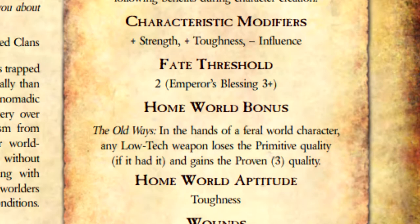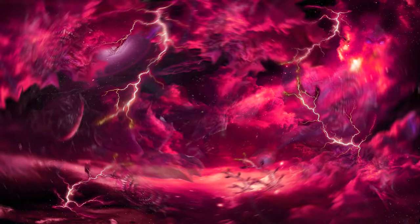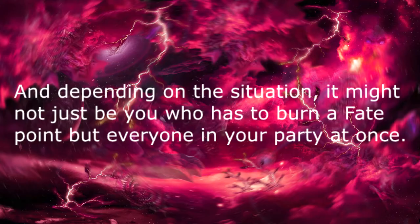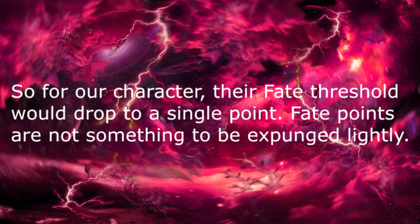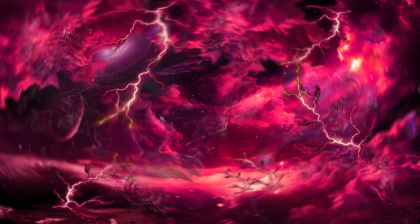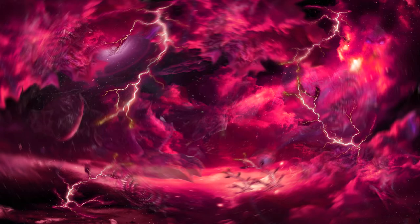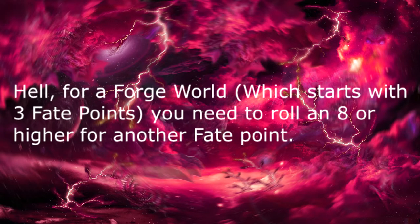Next up is your Fate Threshold, which is the maximum amount of Fate Points a character can have at any one time. Basically, Fate Points are used to give an Acolyte one of numerous different beneficial effects, like making a test easier or removing 1d5 non-critical damage. You get your Fate Points completely restocked at the start of each session, and they cannot be used to cheat death. To do that, you must burn Fate, which will let you survive something that otherwise would have killed you, but it decreases your Fate Threshold by 1 and expunges any Fate Points that go over your new Threshold. One of the only ways to increase your Threshold is right at the very start through the Emperor's Blessing — a numerical value that will let you increase it by 1. All you need to do is roll a d10, and if your result is higher than the number, you get another Fate Point. Since a feral homeworld's base Threshold is a measly 2, getting a third Fate Point would be incredibly easy for us.